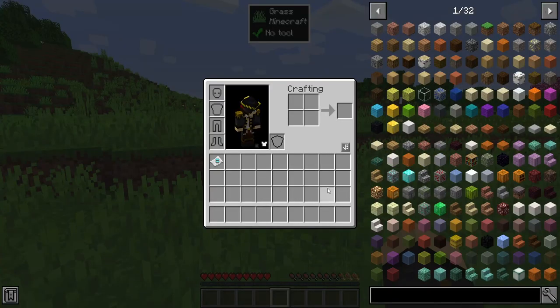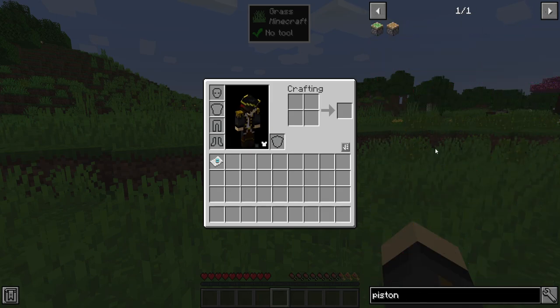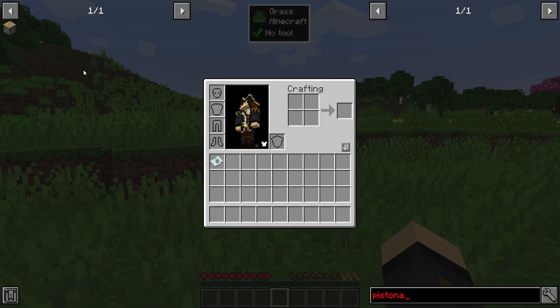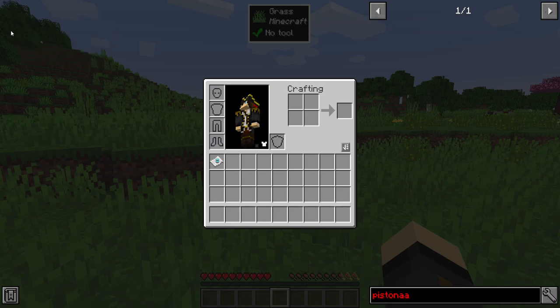Another tip for when you're going through the game: let's say there's a piston, for example, a recipe that you're using often. If you hover over it and hit A, it goes over here into your bookmark recipes so you won't have to search it next time. If you want to remove it, hit A again to get rid of it.